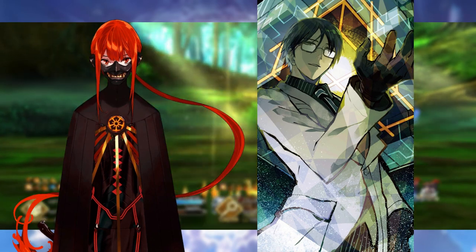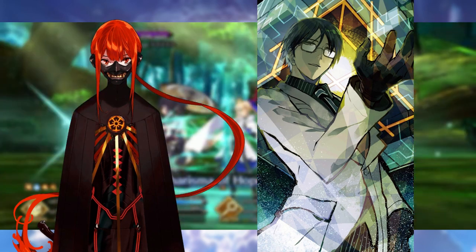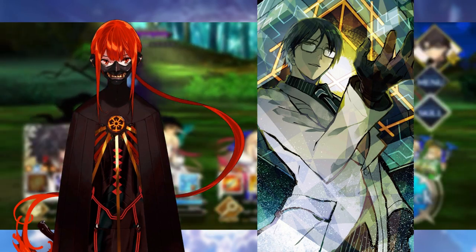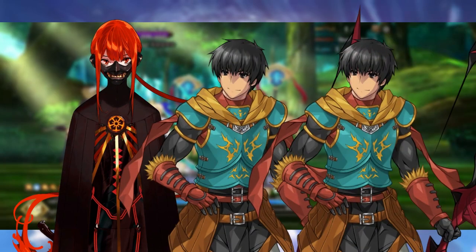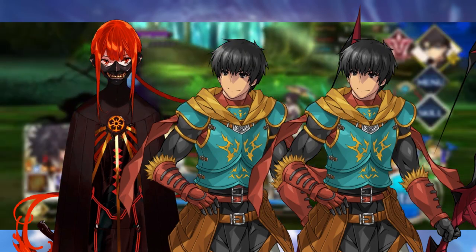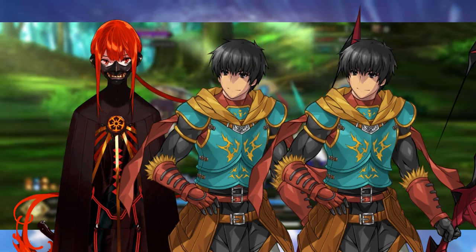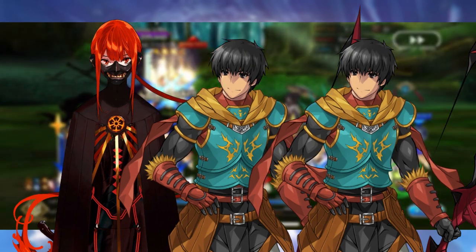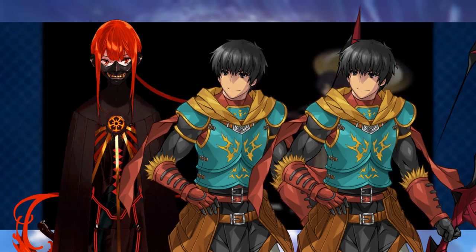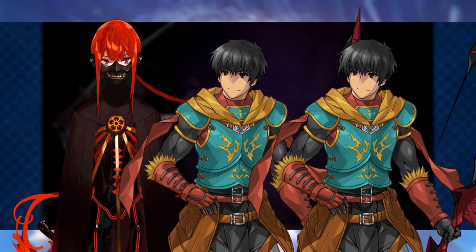When it comes to command code recommendations for Nobukatsu, there are none — because you want Nobukatsu to die as soon as possible to buff your Nobunaga. But here's a bonus section: did you know you can pair Nobukatsu with two Arashes to fire off three Arash Noble Phantasms in a row? Thanks to the free order change from Nobukatsu's death, as well as the free order change from an Arash dying, you can pair Nobukatsu with a friend Arash, your own Arash, and a couple of NP-gaining allies in the back team to fire off some truly sick Arash Stellas. Give that a try — I guarantee you'll have at least a little bit of fun with it.